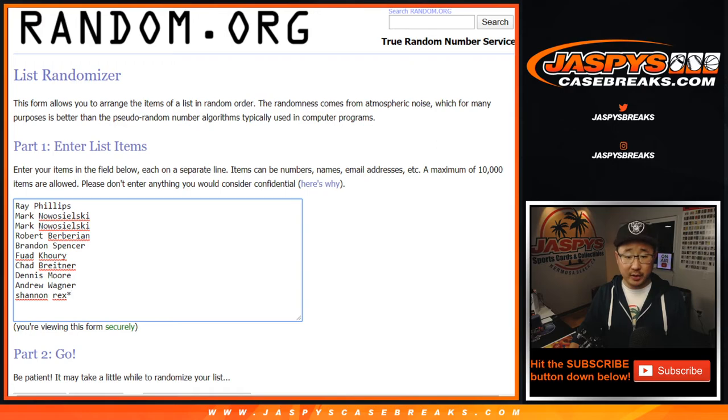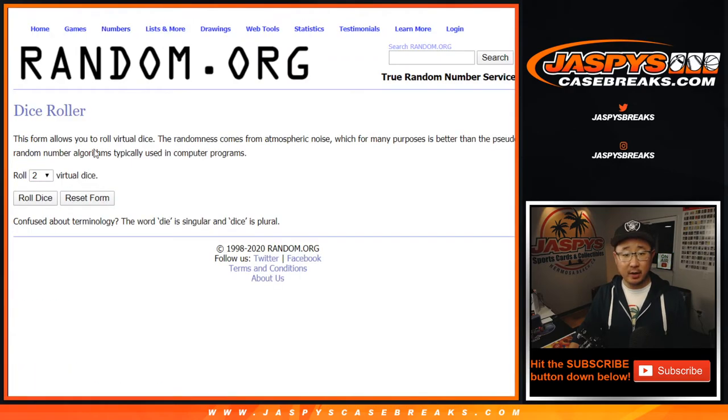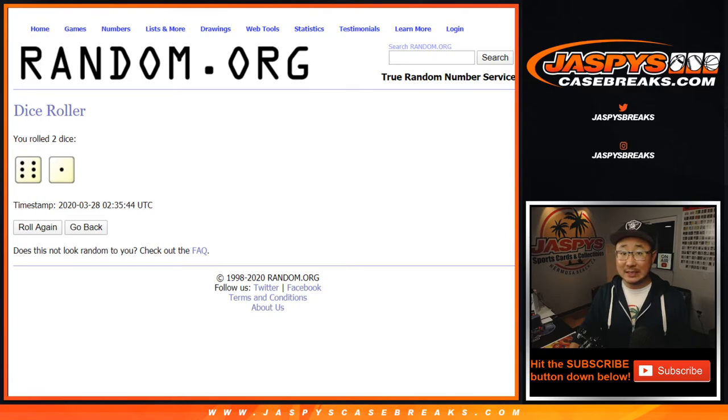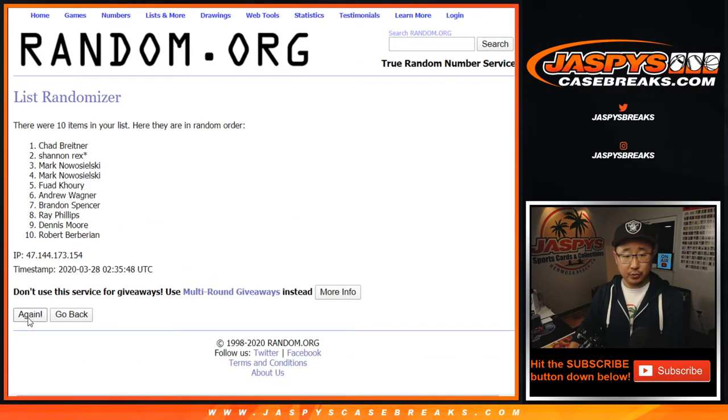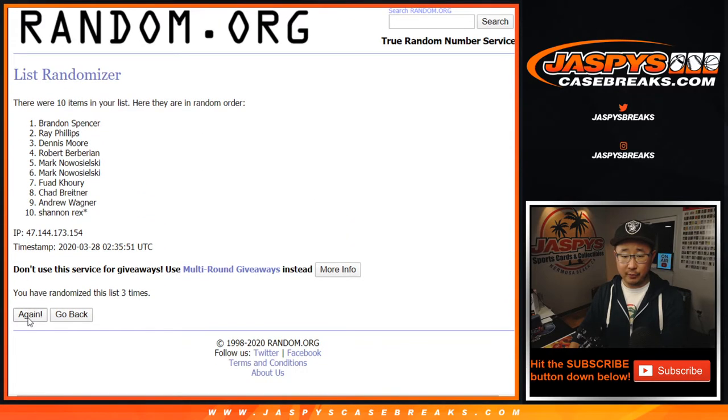Big thanks to these folks right here for getting into it. There are the numbers right there. Let's roll it and randomize each list. Six and a one, lucky seven times. 1, 2, 3, 4, 5, 6, and 7th the final time.